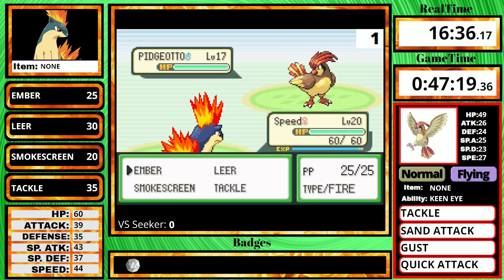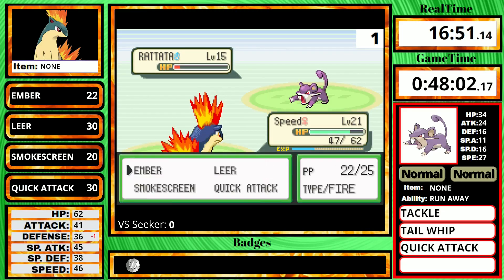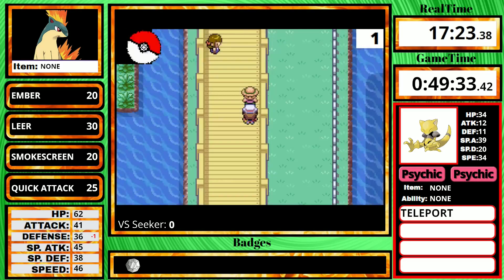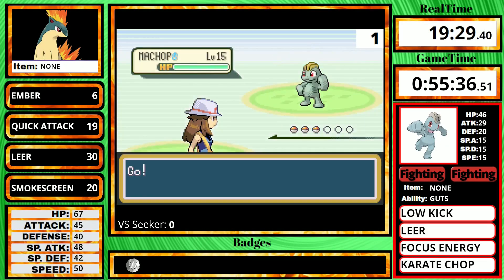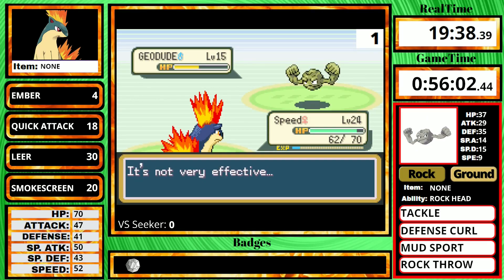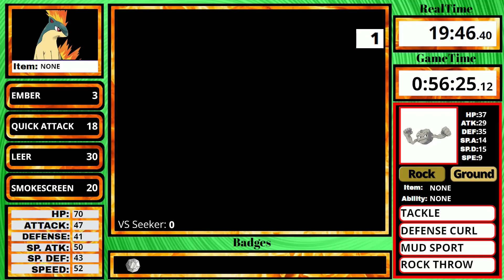Rival 2 starts off with Pidgeotto. I start with two Embers and get a lucky crit. During the fight, Quilava learns Quick Attack, which will help against Charmander and Abra so I don't waste Ember PP, plus Charmander resists Ember. Once that fight is over, I take on the entire Route 24-25 gauntlet. I want to skip ahead to the Hiker I faced — this is the first rock Pokemon we're facing that actually has a rock move. His Geodude has very low Special Defense, and my Special Attack is at 50, so it was only a two hit.